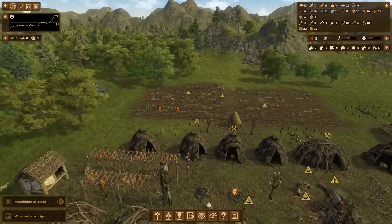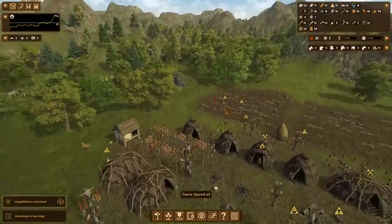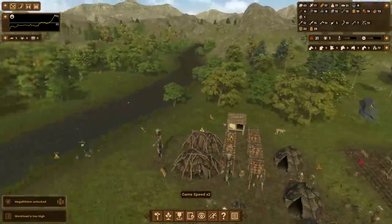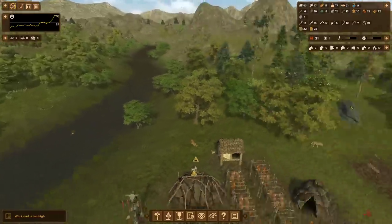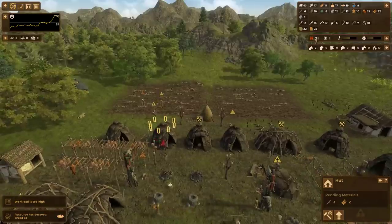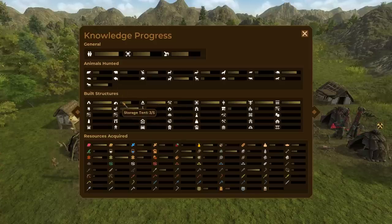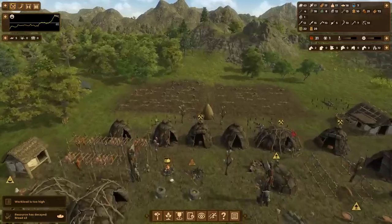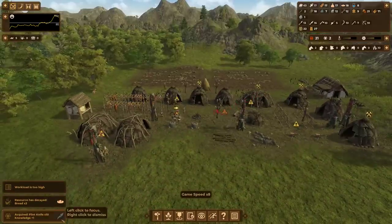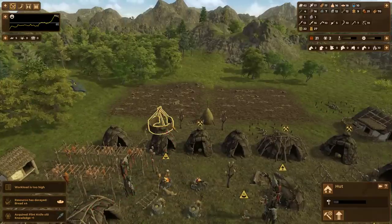When you upgrade a house, during the duration of the upgrade it is not usable as shelter. Which means, providing there are no storms or anything like that, I wouldn't really take that much of a morale hit by upgrading one. But it is wise to make sure that everyone does have shelter. The hut has a separate knowledge built structure progress, separate from the tents. And we are building that pretty quickly.